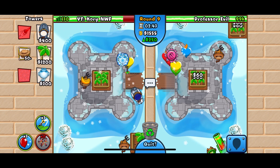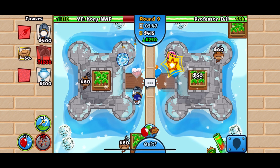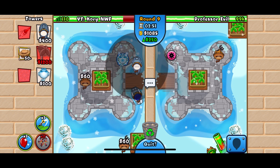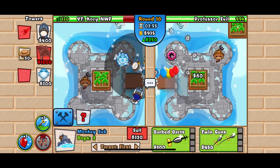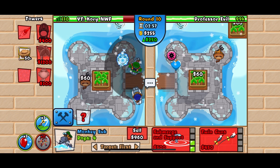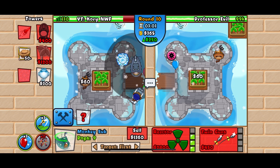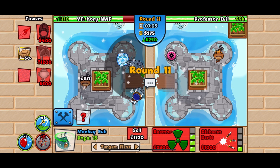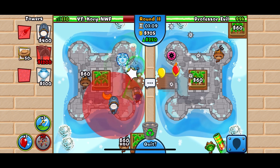Medallions aren't a big thing for me at 40 million, but if they matter to you, don't use the farmers — you'll end up losing money, especially if you have to try more than once. We want to get down a 3-1 sub once we have the plantation and the 1-0. On round 11, we've got a 3-1 sub and we're going to click left and submerge it.